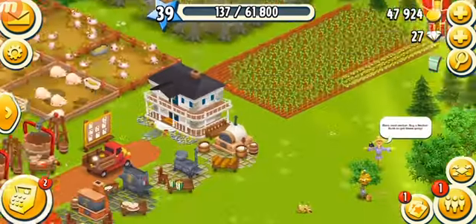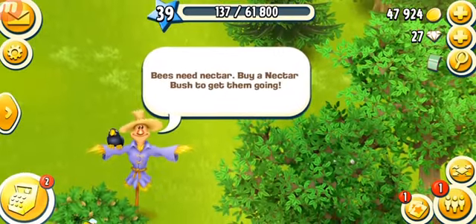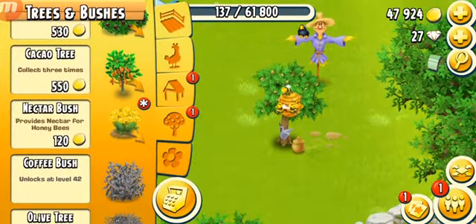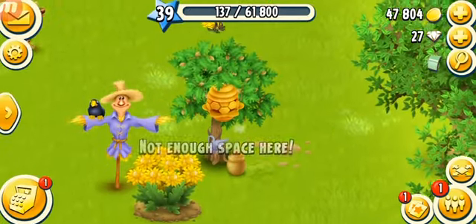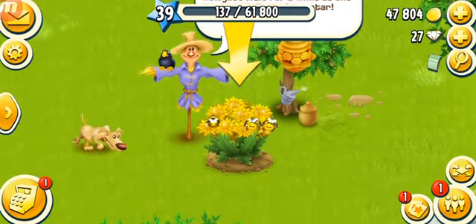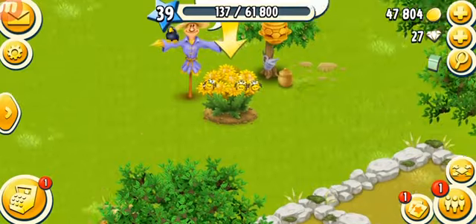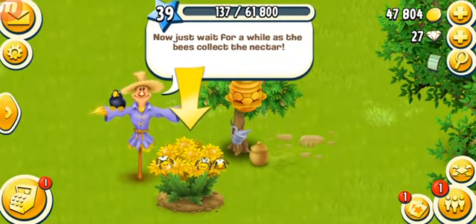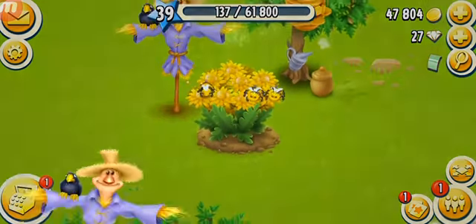Bees need nectar — buy a nectar bush to get them going. 120 coins for one nectar bush. I'll put one and see what happens. Just wait for a while as the bees collect the nectar. Look at my dog — he's smelling around, maybe smelling some sweet nectar. When you get a nectar bush from the shop, just wait for the bees.